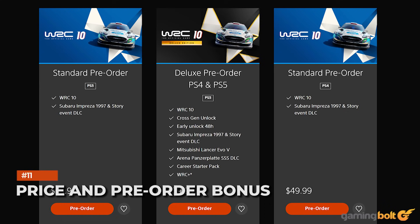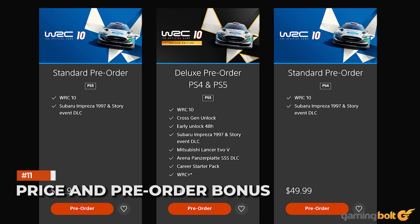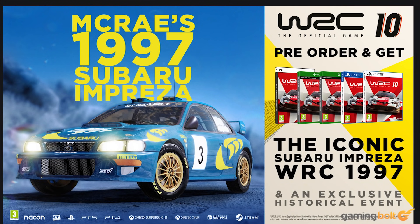Price and Pre-Order Bonus. WRC 10 is going to be a little costlier on new-gen consoles, which is a trend that a few games have been following these days. On PS4 and Xbox One, the standard edition will cost $49.99, while on PS5 and Xbox Series X and S, it'll be priced at $59.99. If you pre-order the game, you'll also get a couple of bonuses in the form of the 1997 Subaru Impreza and an exclusive historic event.